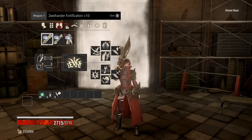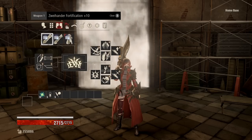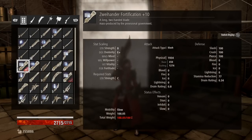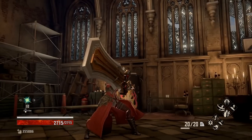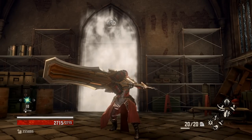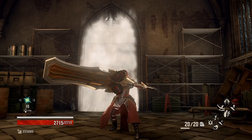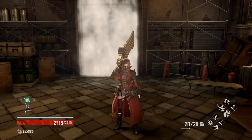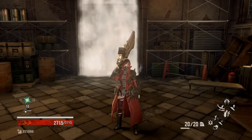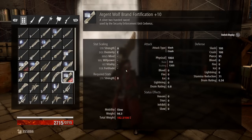Moving on to our gear — first up we have the Zweihander Fortified. The reason for this is we have 100 defense across the board in Slash, Crush, and Pierce, meaning anytime you are blocking with the sword you are negating all incoming physical damage. This has some obvious synergies with some passives I'm going to discuss, but all in all it makes it an excellent choice for a first traversal and any traversal through the game, being able to completely shut down damage.